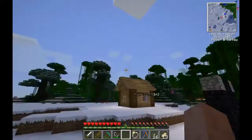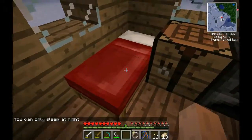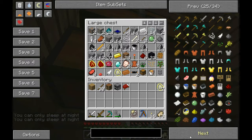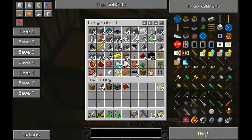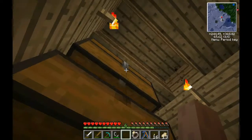I just remembered — we actually need something to put the items in. Is there a better storage system than chests? I don't think so.